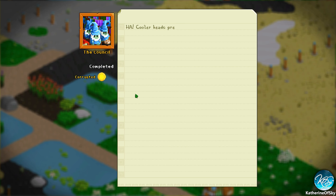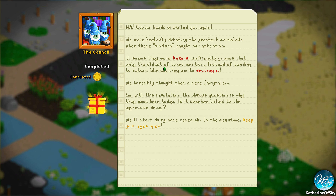Cooler heads prevailed yet again — we were heatedly debating the greatest marmalade when these visitors caught our attention. It seems they were Vexers — that is a good name, they do vex me quite severely. Unfriendly gnomes that only the oldest of tomes mention. Instead of tending to nature like us, they aim to destroy it. Are they gnomes, really? That shouldn't be a thing. Why are they aggressive? We don't know.